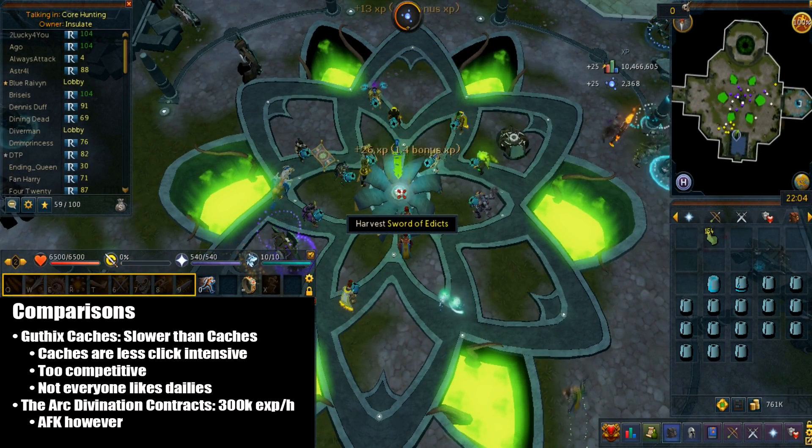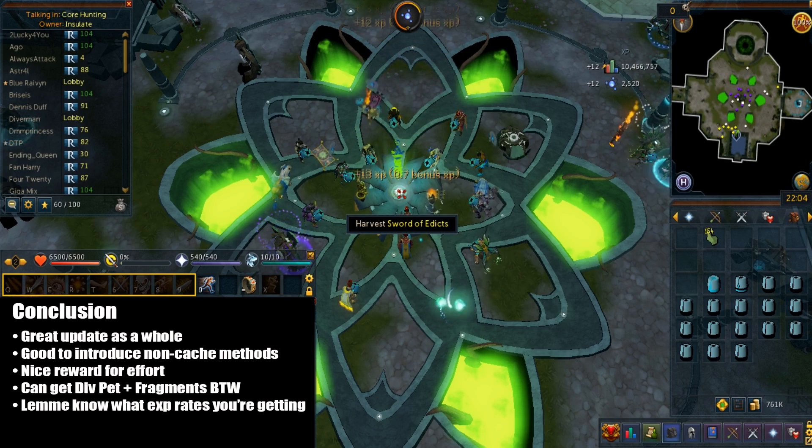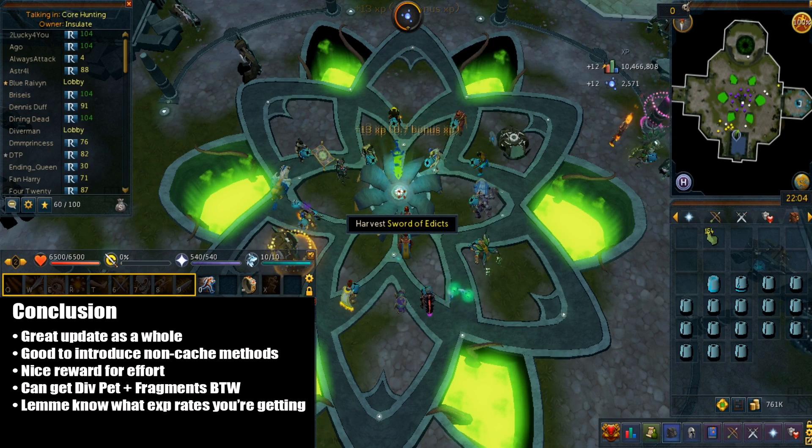The next comparison is to ancestral energies with contracts in the Arc. Core memories is actually faster than ancestral energies, which is around 300k XP per hour and very AFK. I have a guide on that and I'll leave that link in the description. In conclusion, I think this is a very good update overall — it's a good way to introduce a non-daily divination method, and it's nice to be rewarded for being non-AFK. Also, you can get the divination pet and elite divination fragments from this activity.